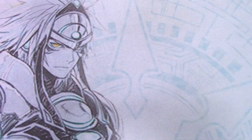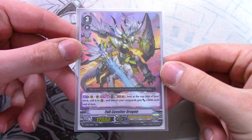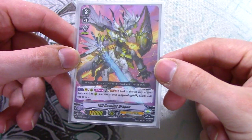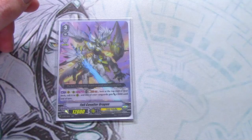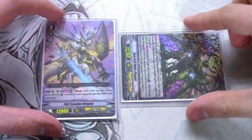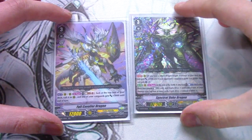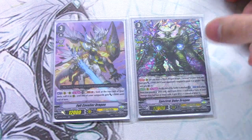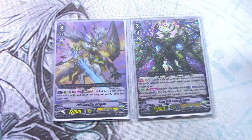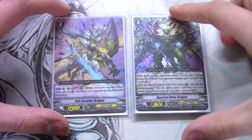Next up, I'm running one copy of Full Cavalier Dragon. Its skill is Vanguard or Rear Act — Soul Blast one once per turn: look at the top card of your deck, call it, and one of your Vanguards gets 5k. Since Spectral Duke is going to re-stand anyway, you might as well give him more power. So if he gets 5k for the turn, he's now 18k by himself — re-stands with triggers being 18, 28, whatever it ends up being. Full Cavalier is there; it's a good ride target, and whatever you call from the deck is probably going to be retired anyway, so it's good for Spectral Duke.